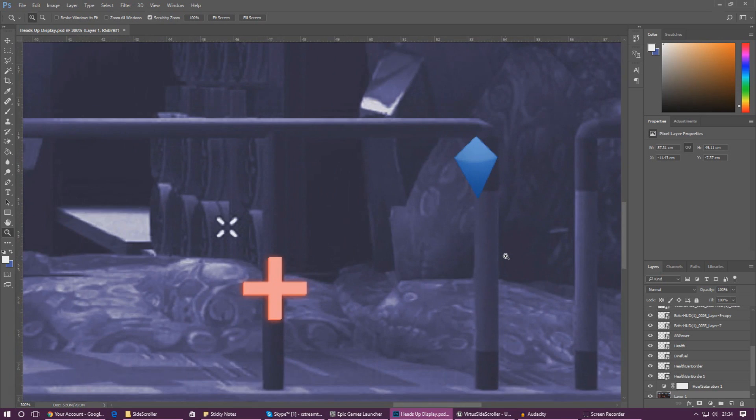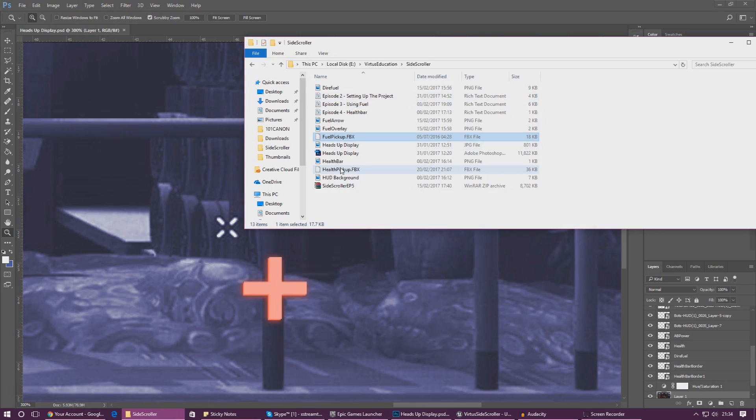I've gone ahead and created a bunch of shapes inside of 3ds Max and turned them into an FBX file that you guys can import into the engine to get the shapes you need. If you want to download these files, make sure you download the latest version of the project files — the download link is in the description below. The two new files you need are fuelpickup.fbx and healthpickup.fbx.